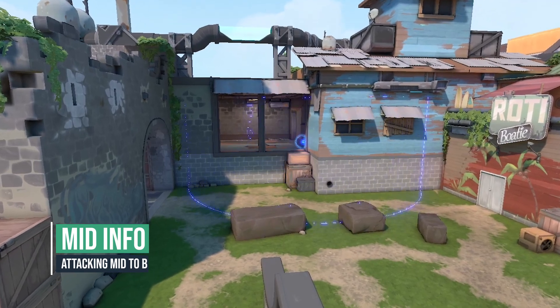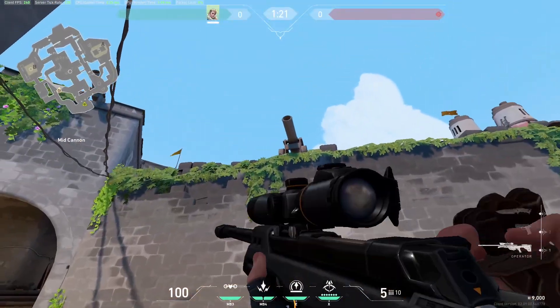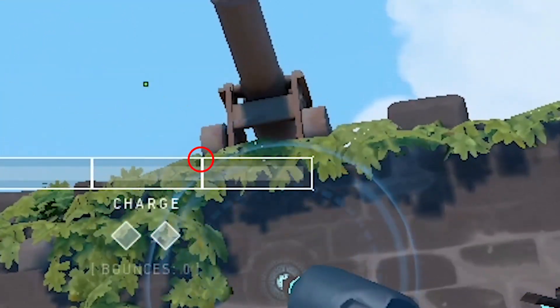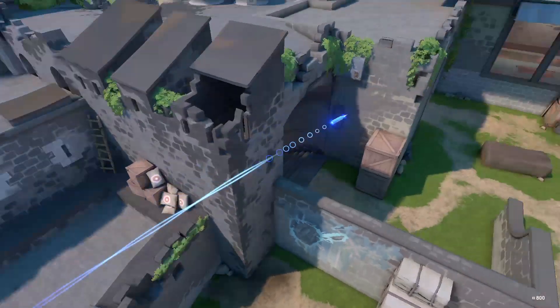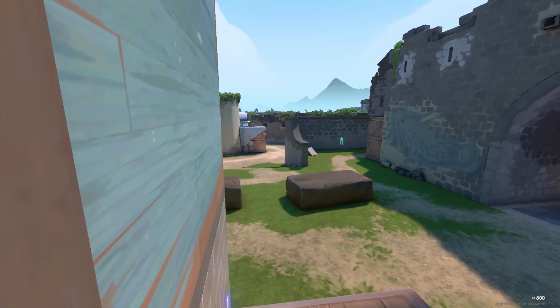Use this recon for mid information. Walk into the same corner near the cage, look at the bottom left of the cannon and put your right line inside charge bar under it like this with a 1 charge. The arrow will reveal almost every position in mid.